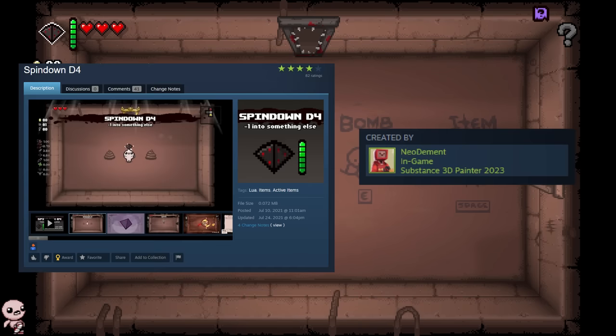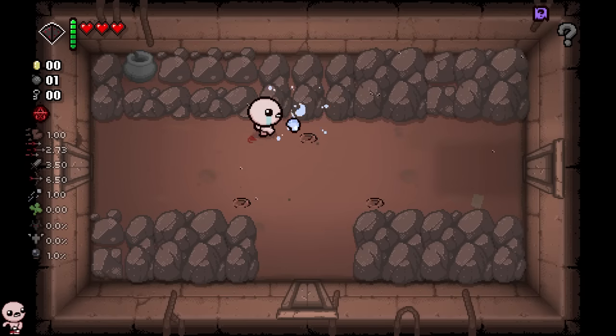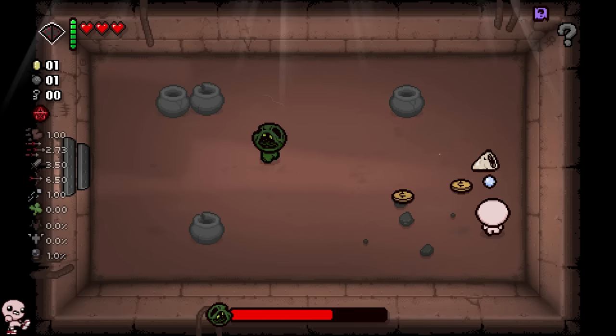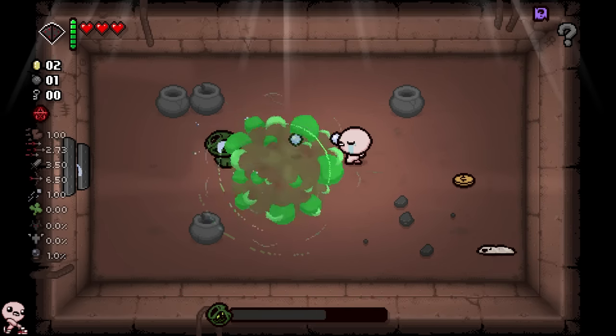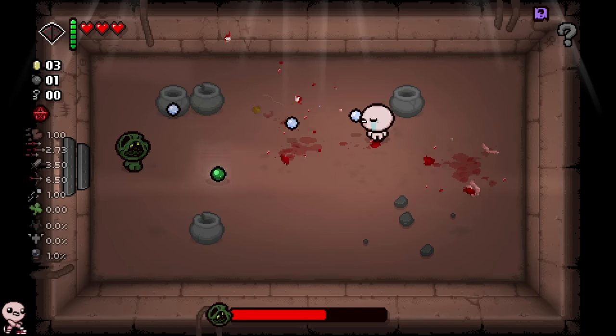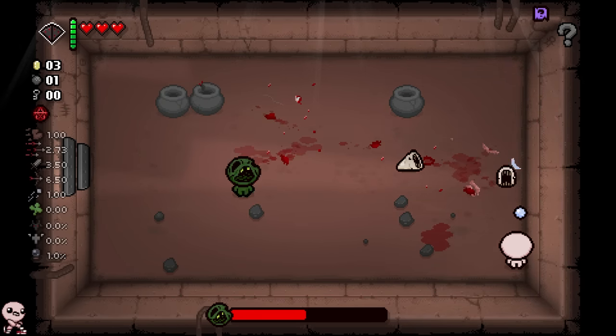So today we're playing with the Spin Down D4. If you don't know what this item does, it can be a little confusing at first, but it will make sense in about two seconds. It's real simple — instead of spinning down stuff on active pedestals, you spin down stuff when it's in your inventory, because D4 affects your own inventory. And immediately now it makes more sense.